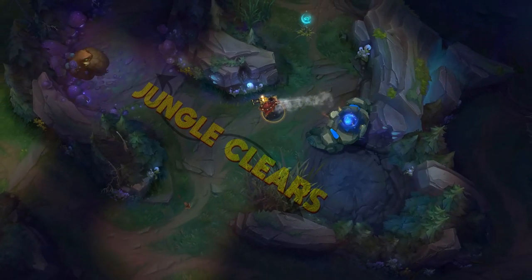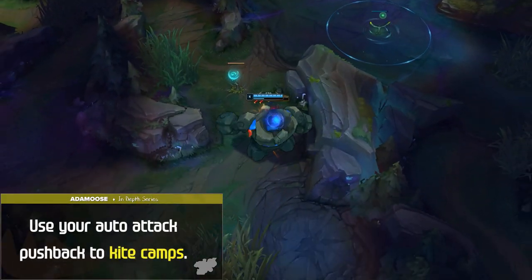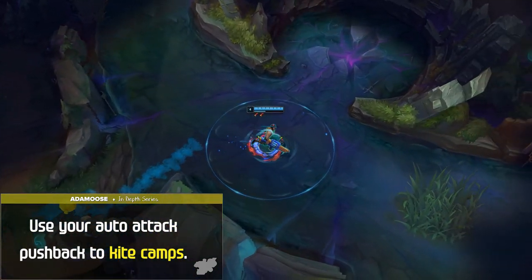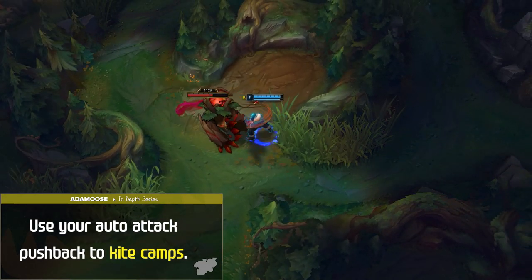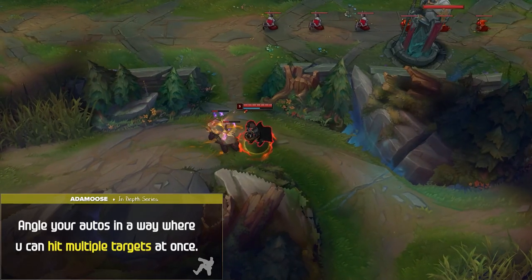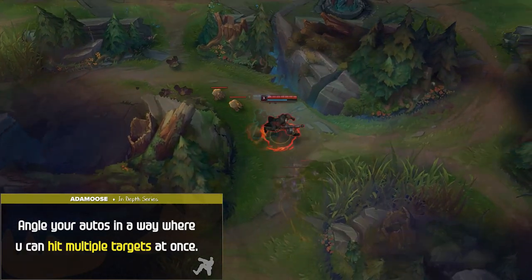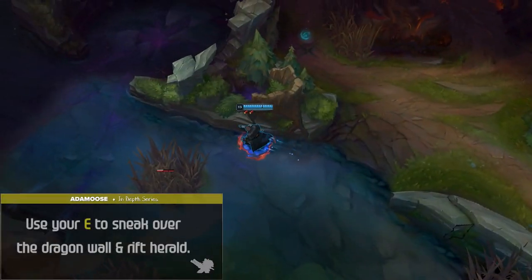Before covering jungle routes, here are some general tips to improve efficiency in the jungle. Use your auto-attack pushback to kite camps — always space yourself between autos so you don't take damage from melee camps. You can also increase kiting by using your E away from your target as an auto-attack reset plus pushback. Additionally, try to angle your autos to hit multiple targets at once, as hitting targets straight on slows your clear speed — especially against Krugs, Raptors, and Wolves.